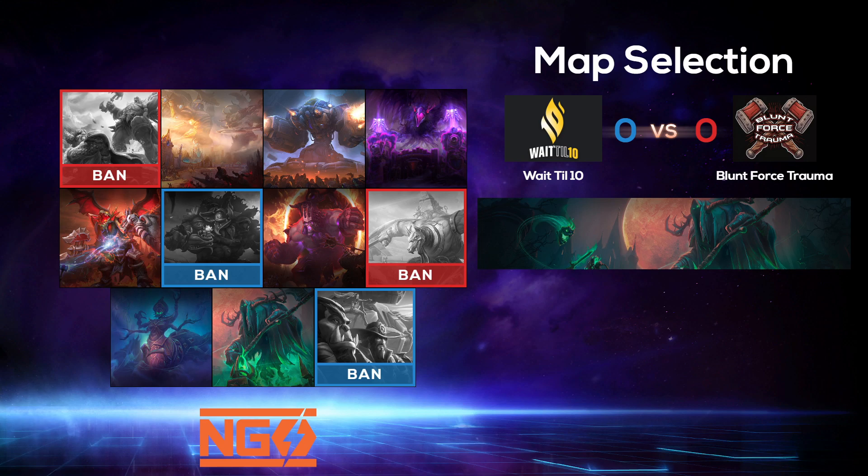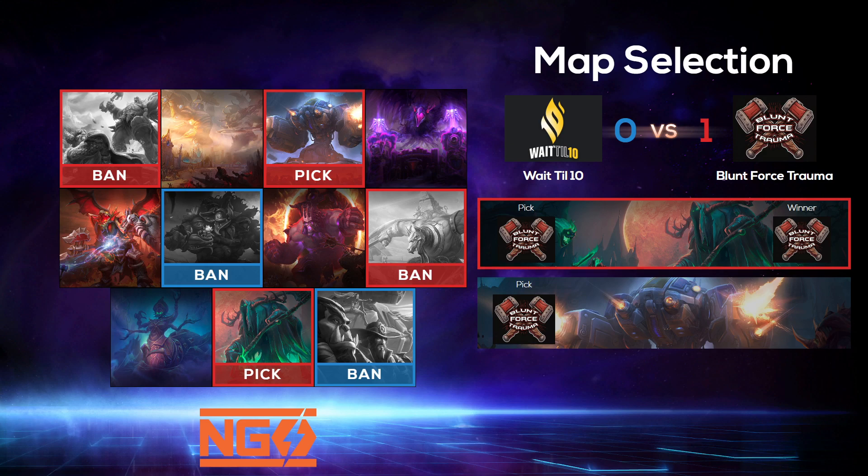The second map has been picked — Braxis Holdout, chosen by the red team. The banned maps are Garden of Terror, Volskaya Foundry, Alterac Pass, and Sky Temple — all big macro-heavy maps. Both teams seem to prefer team fighting, as was evident in Towers of Doom. No double soaking needed on Braxis Holdout since it's a two-lane map — they'll stay in their lanes with the occasional gank.